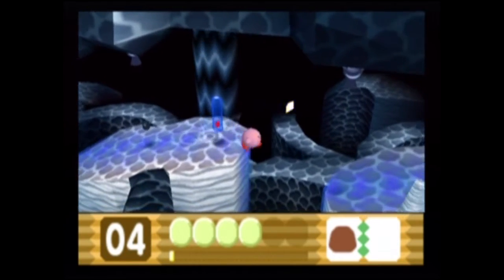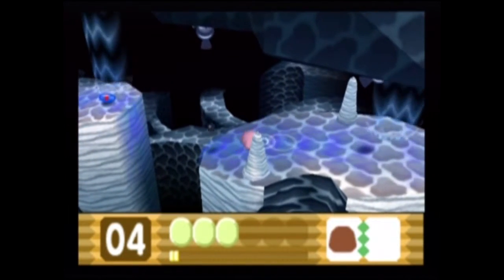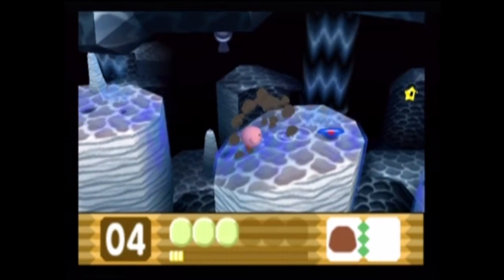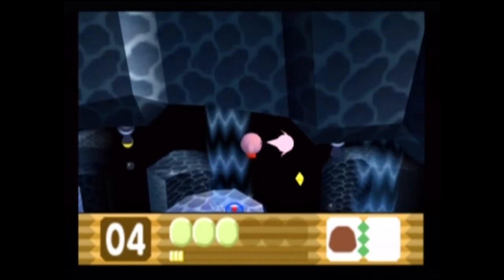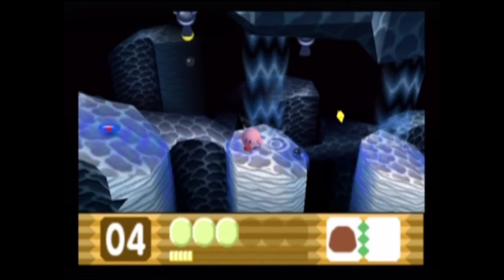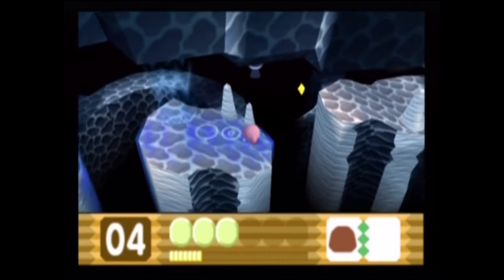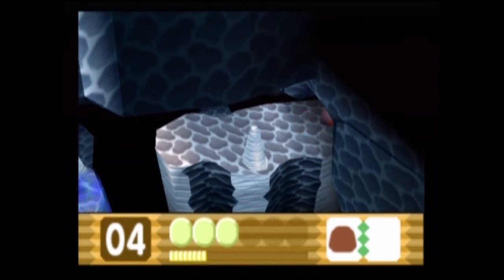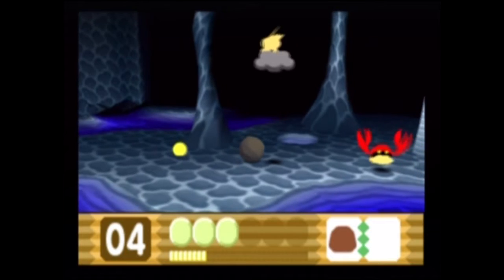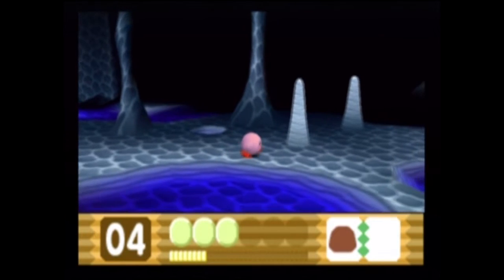You know something I realized? As I'm going through this water area, I don't think Kirby's ever had a water power — I'm pretty sure that has never been a thing in any of the games. I know there's bubble, but that doesn't really count. It'd be really cool to see a water-type power in a Kirby game. I wonder what that would look like — summon waves or something, you know? I need bomb at some point. Get out of here, Spark.